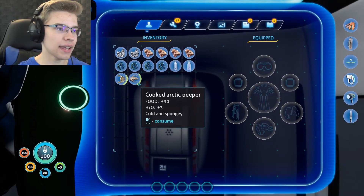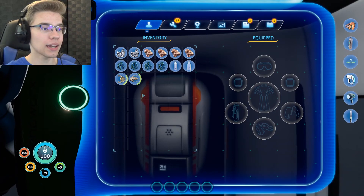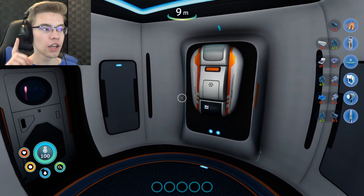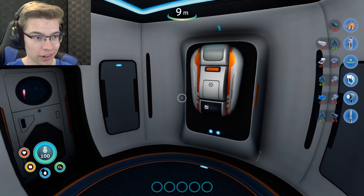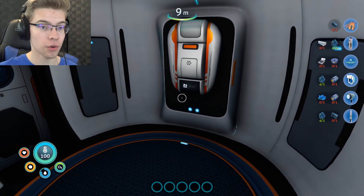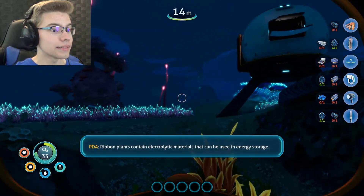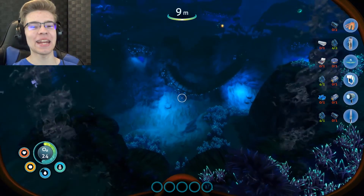Another thing that they changed is they have these bars next to items that deteriorate or lose charge, so you know just by looking at it in your inventory when they're going to go bad or run out of electricity — which is really awesome. Also, if you see on the side of the screen, it says Xeno Works — so it's a Xeno Works PDA, it's not an Altera PDA. I'm guessing that's why the PDA voice is different in this game. A bunch of the progression is the same as the last game. We need ribbon plants for batteries instead of using acid mushrooms.